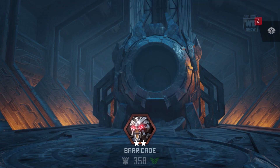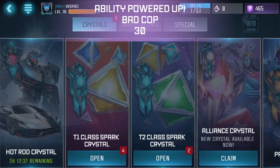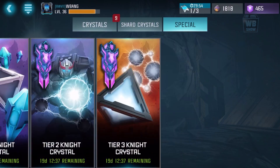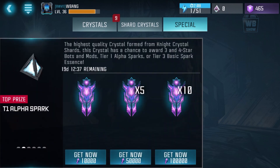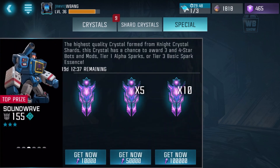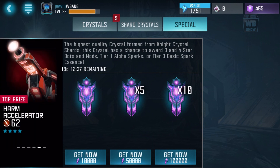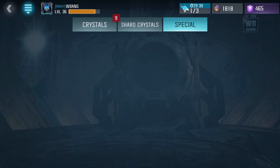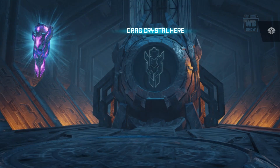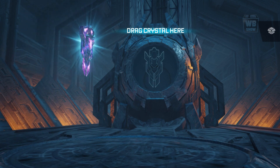We haven't been getting anything. Now I want to go through the last crystal — this is a special one, a Tier 3 Knight crystal. You have a chance to get three or four-star bots, mods, Alpha Catalyst, Alpha Spark, and Tier 1 rewards. We only have enough for one, so here's the giant shiny crystal.